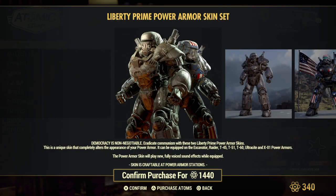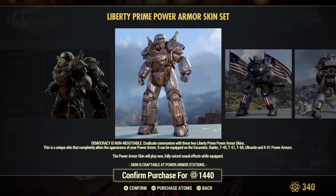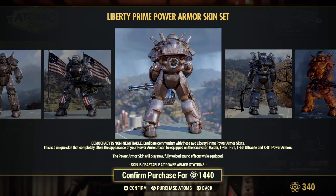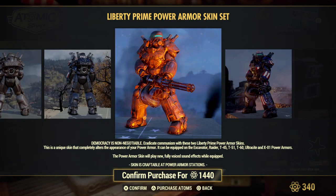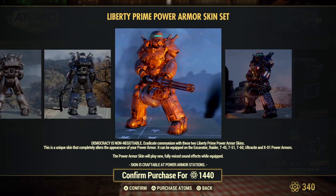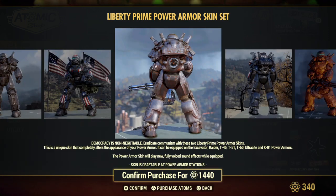Liberty Prime Power Armor skin set. The first time I ever heard one of these things talk while playing the game it freaked me out because I thought it was some kind of new enemy, but it wasn't — it was just Liberty Prime. Here's the armor skin set for it. You can put it on the Excavator, the Raider, T-45, T-51, T-60, Ultrasight, and XO-1 power armors. The power armor skin will play new fully voiced sound effects while equipped. That's actually a really cool color, too bad — I don't think it actually looks like that; I'm pretty sure they're standing by some kind of fire or something, pretty sure it's just the metal.